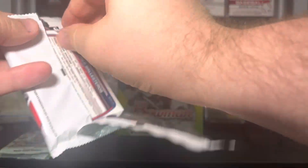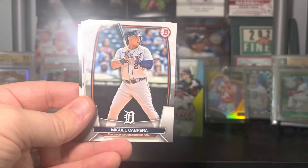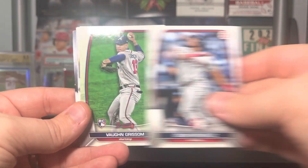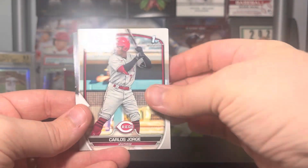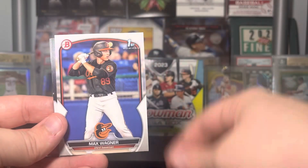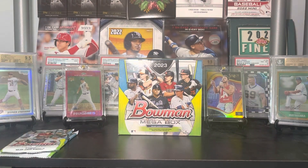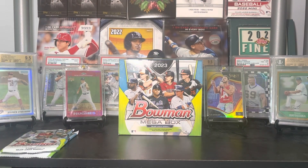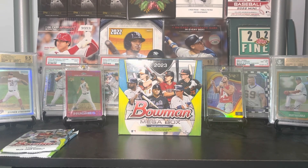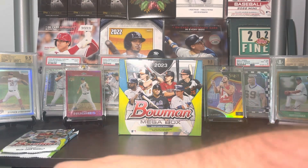Last regular pack before we get into our mojos: DeGrom, Nick Pratto, Miggy, Oscar Gonzalez, Vaughn Grissom, Carlos Jorge on the paper, Chris Sale, Michal Decent, Max Wagner, Drew Gilbert, and Moises Ballesteros. Our base packs are pretty — I won't say inconsequential, but that's not really why you buy these. You buy them for the mojo packs, so let me get my pile organized and then we'll dig into our mojos.